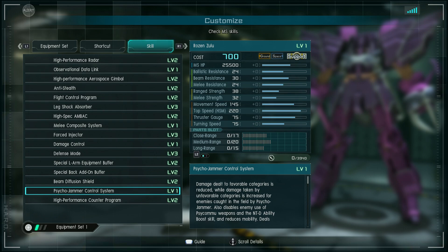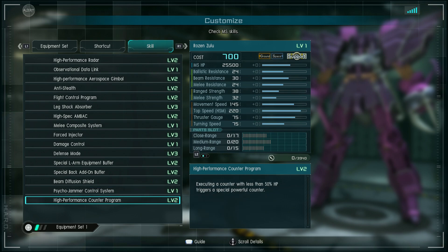In other words, it loses its type advantage and type defense basically, or at least some of it. Also disables enemy use of Psycho-Mu weapons and NTD, and reduces mobility. Deals damage briefly to targets with active NTD. This effect will not incorporate effect time reduction via custom parts. Field cannot be deployed against enemies with Psycho-Mu equipment jamming capabilities. I'm thinking that means you can't use it against another Rosenzulu, but I'm not quite sure how to parse that. High performance counter system: executing a counter with less than 50% hit points triggers a special powerful counter. Standard four-star stuff.